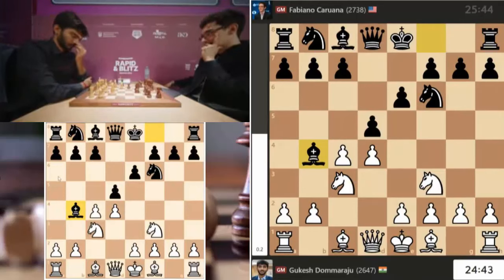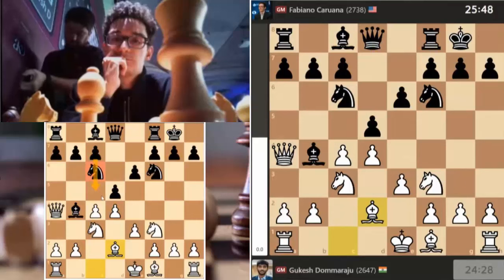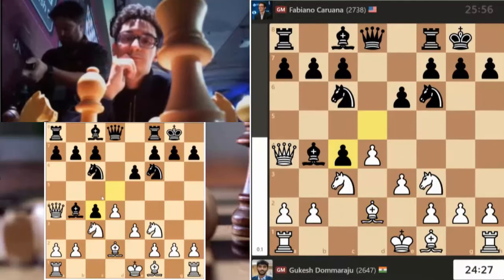And there we do see the queen coming out to give the check, forcing the knight to block that check and defend the bishop on Bb4. Exactly — and the idea is that by provoking the knight to c6, black loses his chance to counterattack in the center with the move c7 to c5.